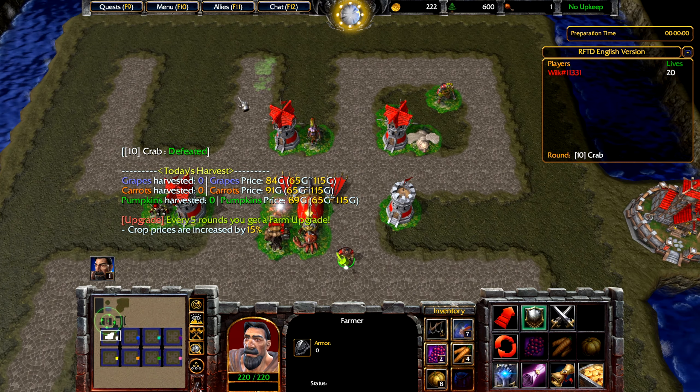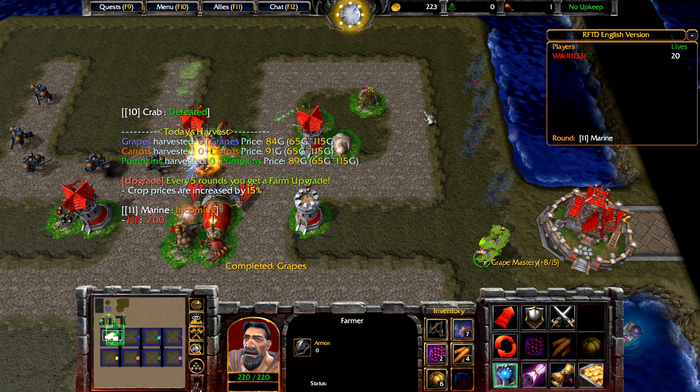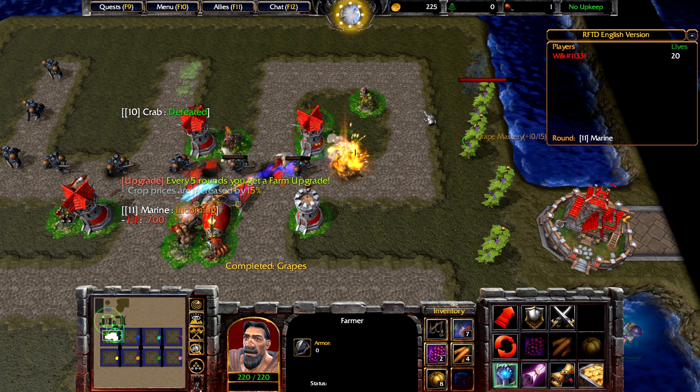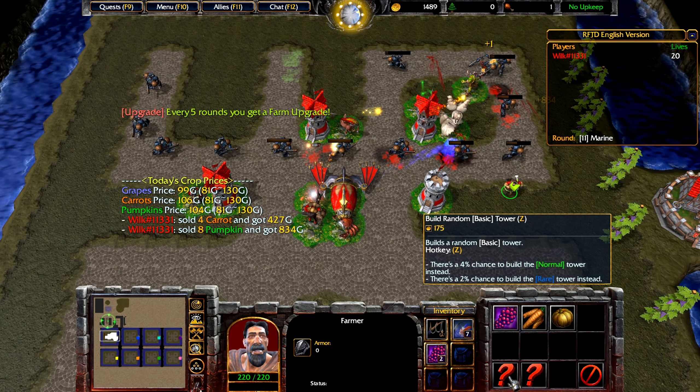That was a very close call. As you can see, every 10th round is also going to be one of these upgrade rounds. I like to go for a crop upgrade, but really this is personal preference. Let's build some more crops here. This is how the whole map evolves — it starts out very simple and gets not necessarily complicated, but a bit more management-heavy. Carrots have a good price and pumpkins too, so we're going to be selling this.